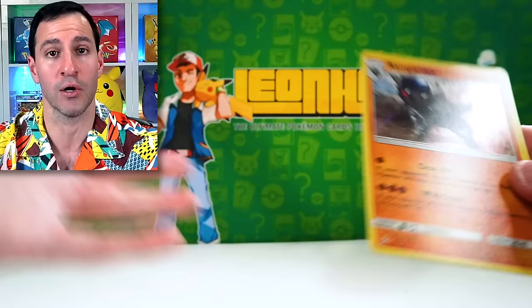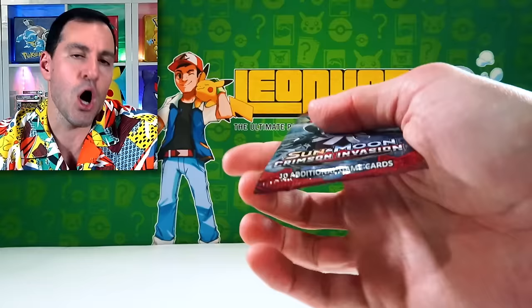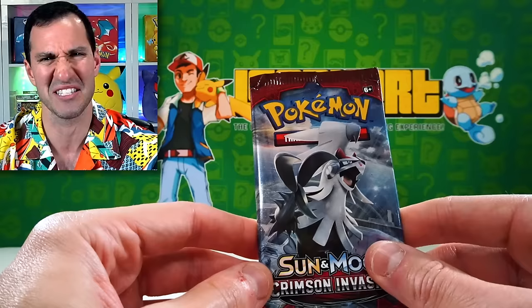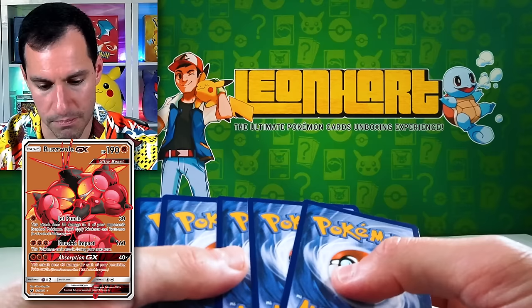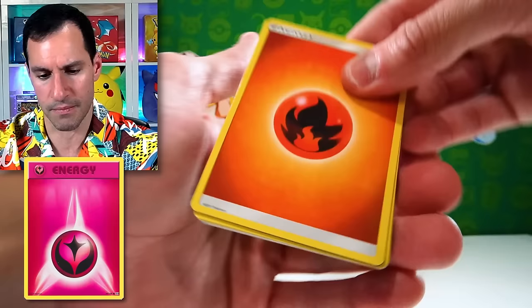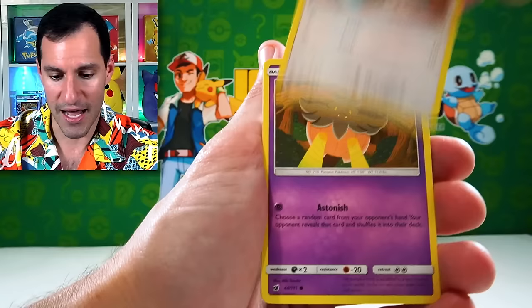Stunky, Yanma, Roselia, Cosmog, Shaymin, and a Rampardos holographic. At least it's a holographic. I know they're guaranteed in the modern sets, but in these older Sun and Moon sets they were not guaranteed. Crimson Invasion — I just want to pull Buzzwole and see those big pecs on Buzzwole, the muscular bug. Fairy energy, rest in peace.